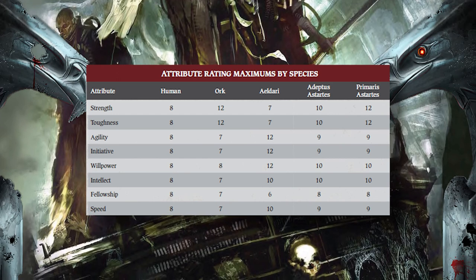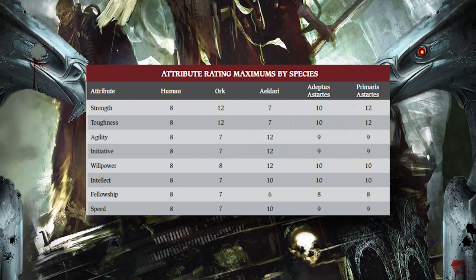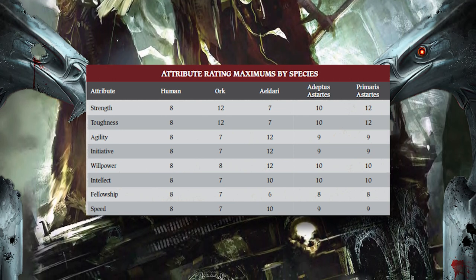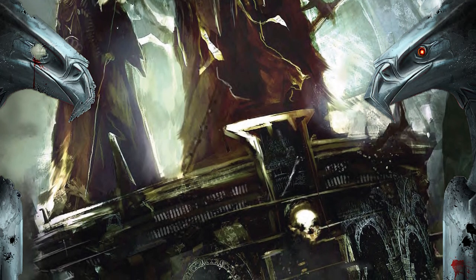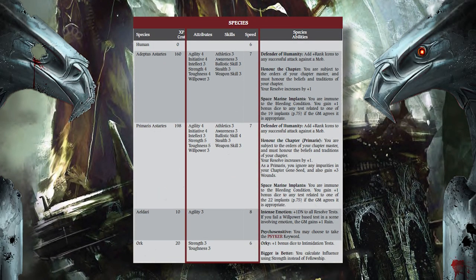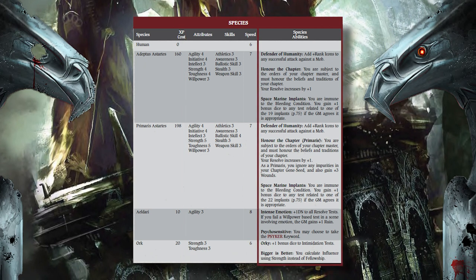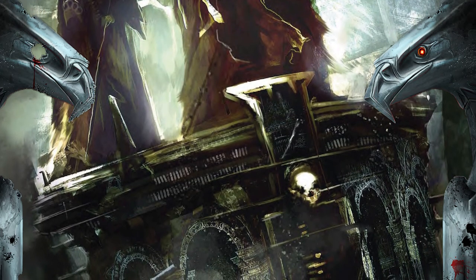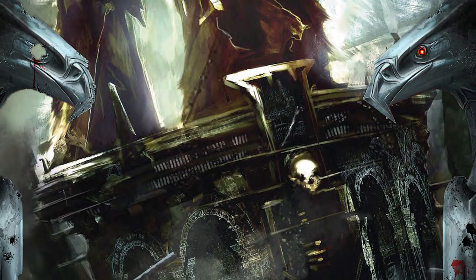It's useful to note that there are species maximums when it comes to attributes. You can surpass this value with powers, augments and items in the form of attribute bonuses, but your base value cannot exceed these maximums — these values can be found on page 25. As part of the species you have picked, you'll find you have been granted attribute and skill values already; you can put these into your sheet as a starting point and also add the species abilities. Before we fill out the character sheet properly, let's go over each skill, attribute and trait and give you a brief example of what they do, as knowing what they do can help build the character to the idea you have in mind.